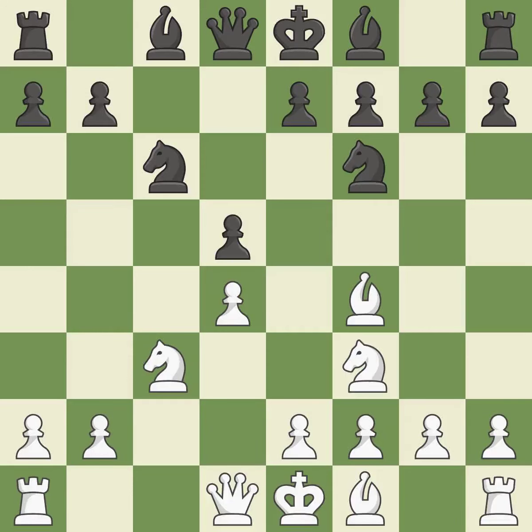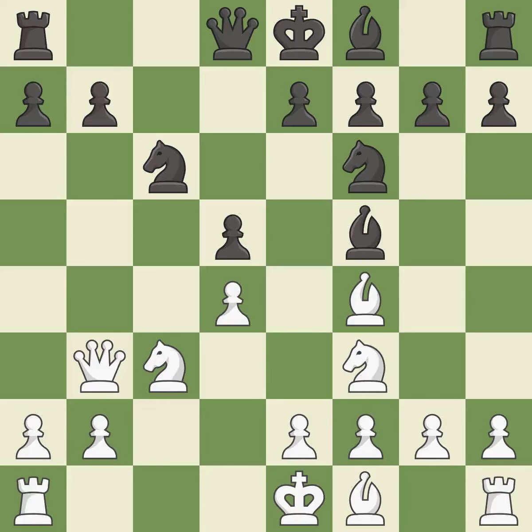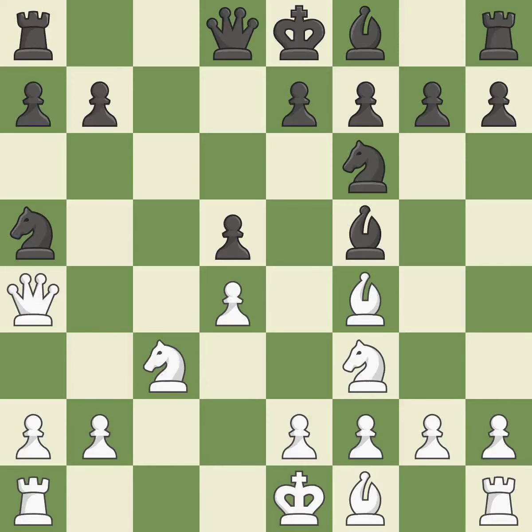Nf3 develops a knight to control the center. Bf5 develops the bishop to an active diagonal and maintains symmetry. This activates a queen by developing it off of its starting square. A pawn that was being attacked and had no defenses is now protected. This move puts the queen on a safer square.